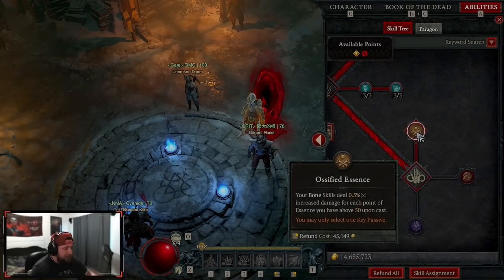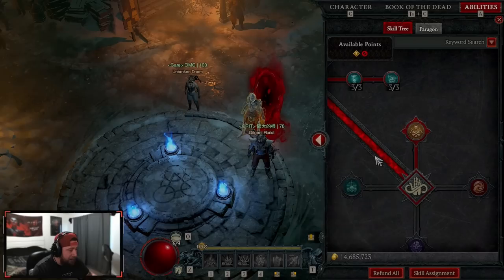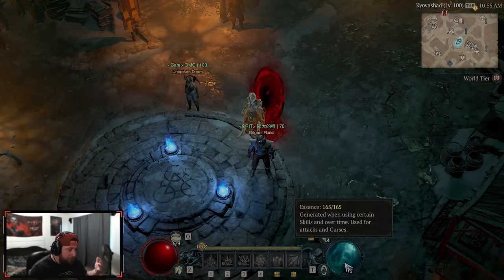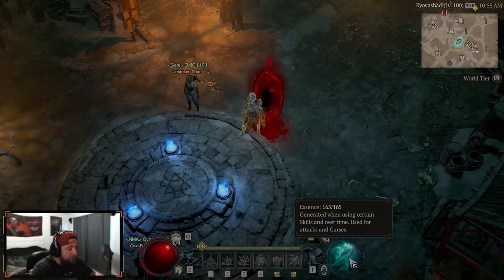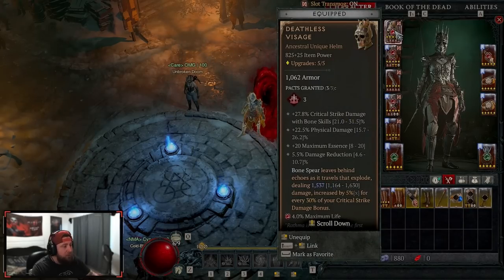Ossified Essence is arguably one of the best passive skills in the game. It allows us to deal increased damage for each point of essence we have upon casting above 50 essence. Our essence is currently 165 — it can be higher with perfected gear — but as long as you're above 50, Ossified Essence triggers. With the resource generation we have, this is very, very strong.